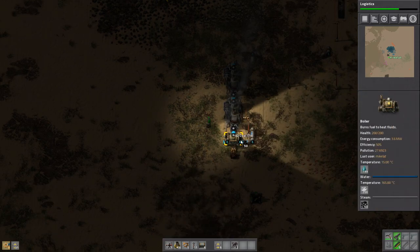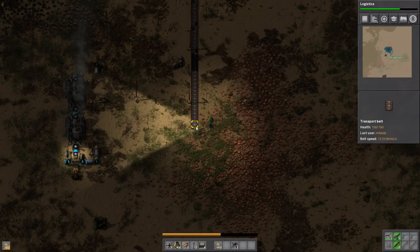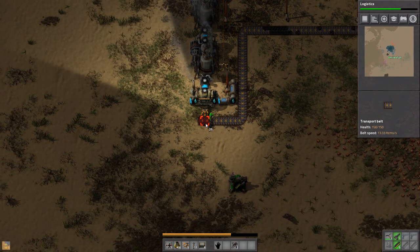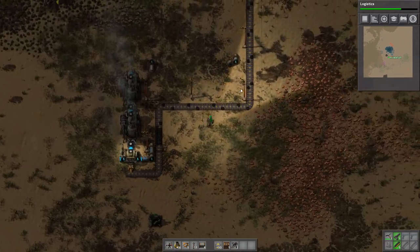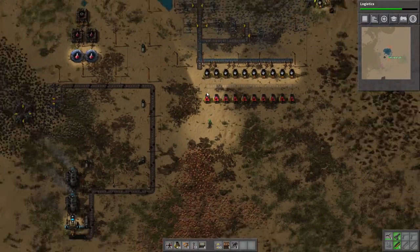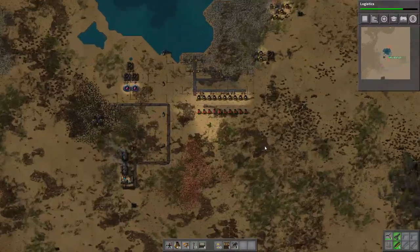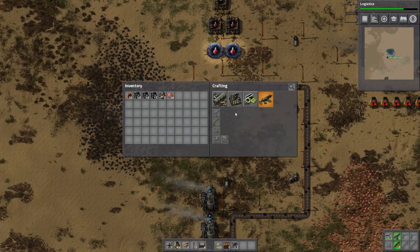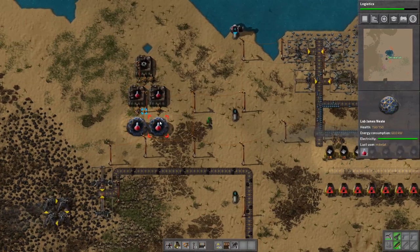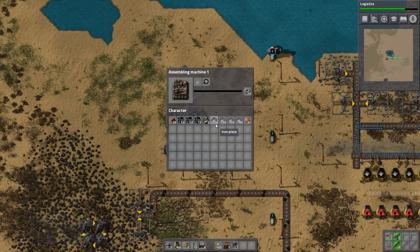It looks like that guy's running out of juice as well. I can probably get a couple of these radars going. I realized the copper was right here. Now it's going here, and I'll split it off up here and all that. This copper mine is going to annoy me because it's in the way. I actually should have moved this down a little bit. We'll just put the new ones over here somewhere. As you can see, once again, iron plates are the issue. Science stuff is actually going strong — I'm going to put some more in here, get some more iron plates.